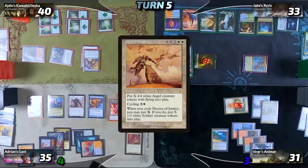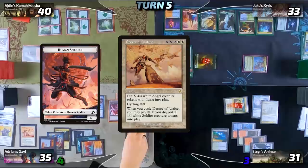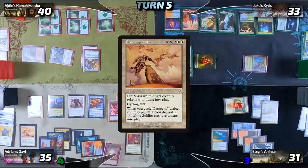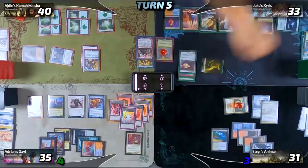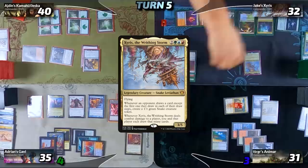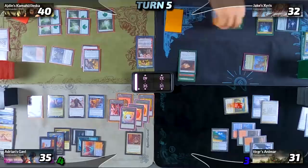I cycle Decree of Justice for free, getting triggers on the stack. I make a 1/1 from Valiant Rescuer and use Astral Slide to try to exile Jake's Xanathos — he rezones it to the command zone. I draw my card off Decree of Justice and pass priority. In his second main phase Jake sacrifices some snakes, taps for more mana, and plays Xanathos out of his command zone again. We use a face-down card to designate mana that won't untap on his next untap step due to Vorinclex. Jake then tries to cast Windfall.